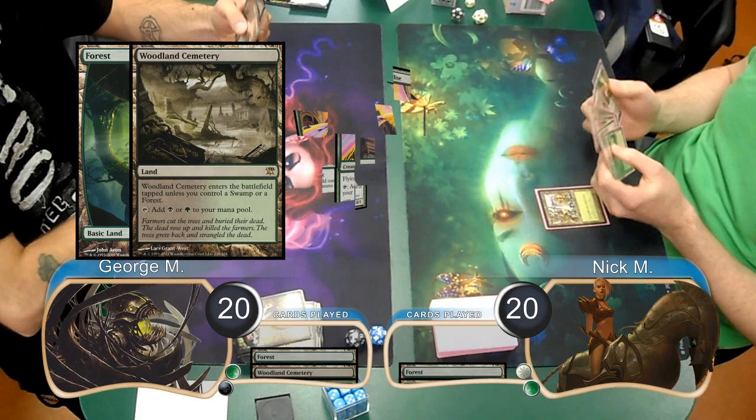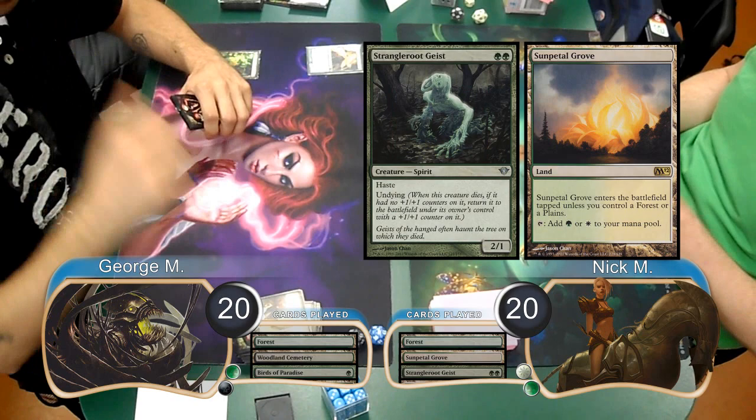Both players started this game off with a forest, and then George laid down a Woodland Cemetery and cast a Birds of Paradise. Nick laid down a Sun Petal Grove and cast a Strangleroot Geist. He attacked with the Geist, which George took, going down to 18.